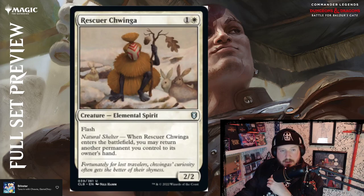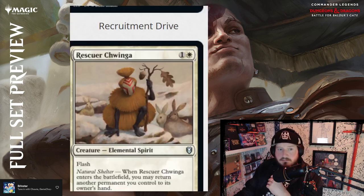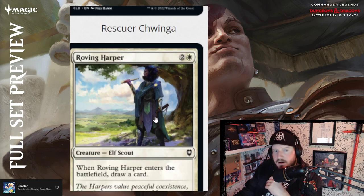Rescuer Twinga is one and a white for a 2/2 elemental spirit with flash. Natural Shelter: when Rescuer Twinga enters the battlefield, you may return another permanent you control to its owner's hand. You flash it in, bounce something back to your hand. That's pretty good — above par, probably.